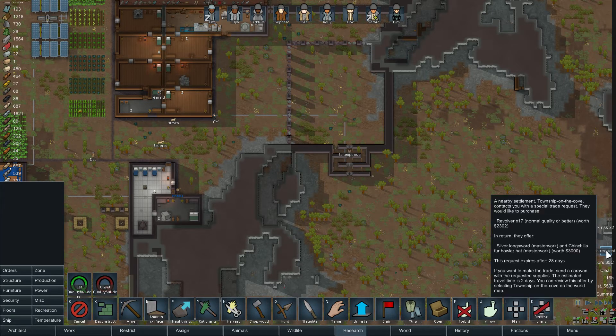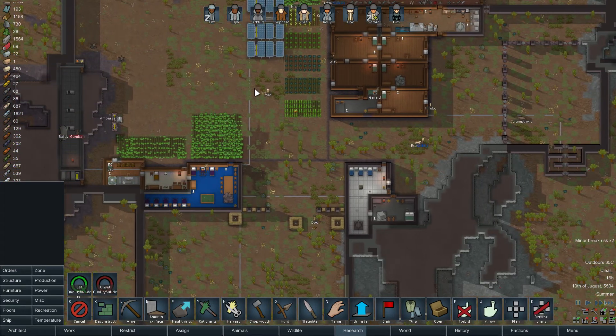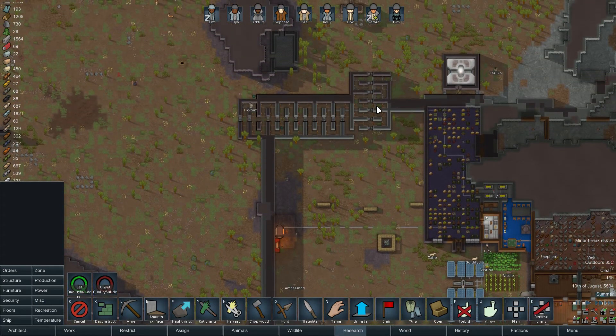Caravan request. Okay let me quickly check this one out - they want 17 revolvers. They offer a must-work silver longshot and a chinchilla fur boulder hat. It's not really the thing I want. Don't want to make 17 revolvers.